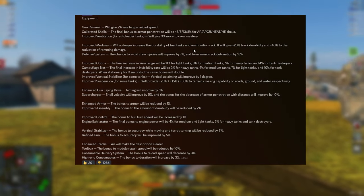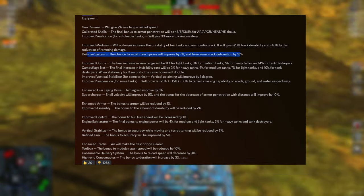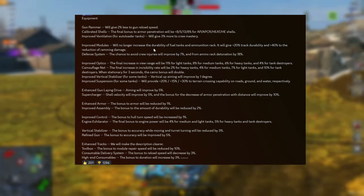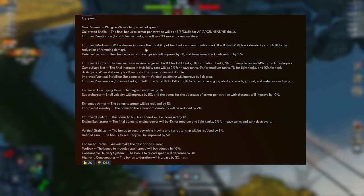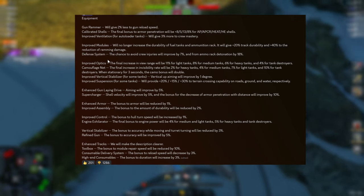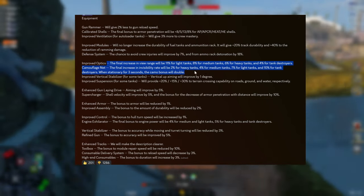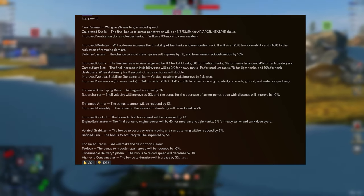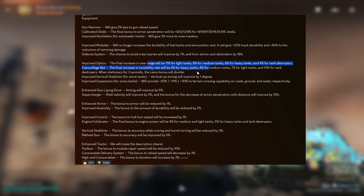The FE-215B also doesn't have durability to ammo rack, which is kind of sad and pointless. The defense system now makes more sense because it actually improves the chance of you not exploding, so improved modules kind of has no point anymore. 20% track durability, 40% reduction of ramming damage — the E-50M or AMX-50B makes sense for this, but all the others should just get the defense system. Then the optics will go from 10 on mediums and lights to 11 on lights and 8 on mediums, from 7 on heavies to 6, and from 5 on tank destroyers to 4.